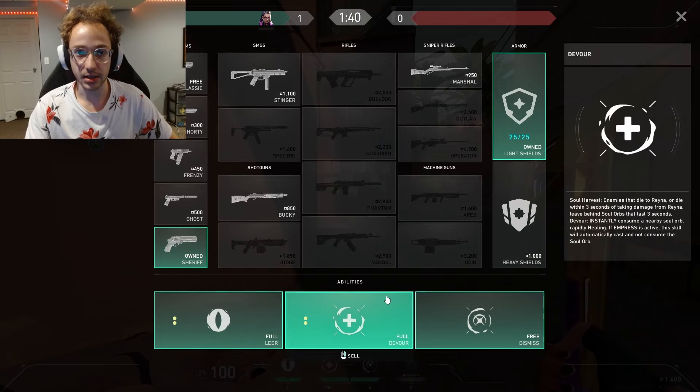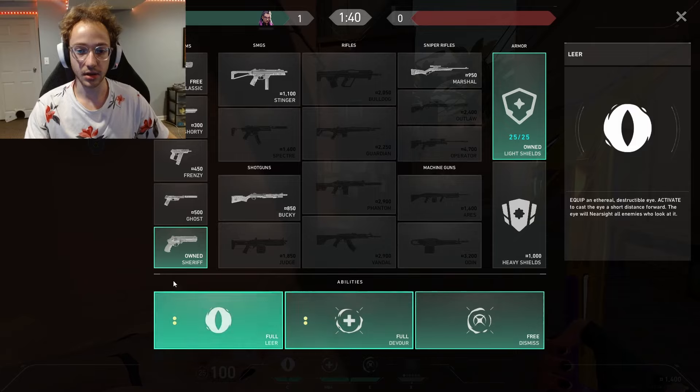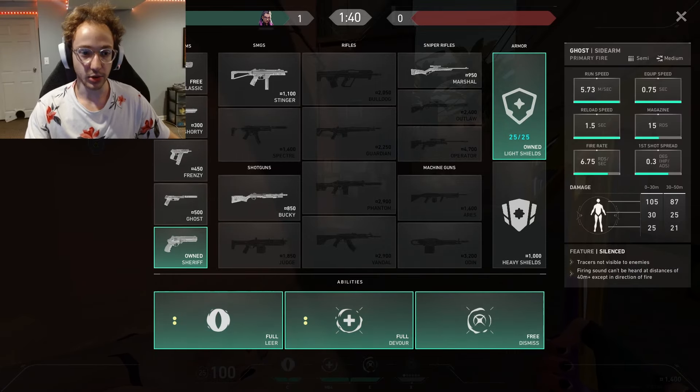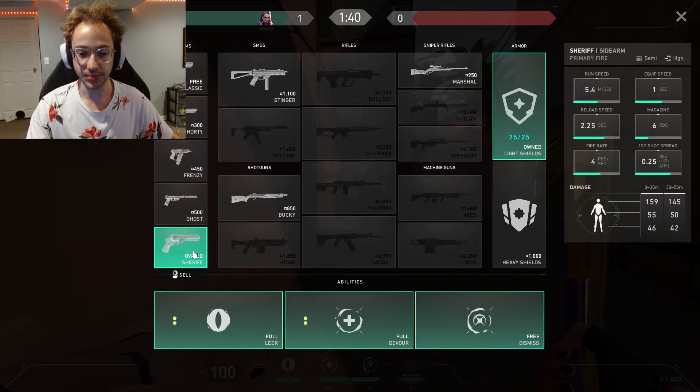Also, if you're on an ability-heavy character like Gecko or Sage, you're going to need to prioritize your abilities, and some of those can be a bit more expensive. But generally, if you're a duelist, this is what your buys are going to look like. You might have to sell some flashes — remember, we're looking at 3,300. What does this number mean? It means we can buy Light Armor and Vandal or Phantom next round. That is what we're looking at.